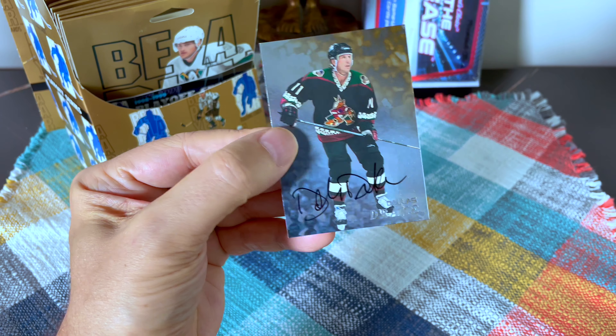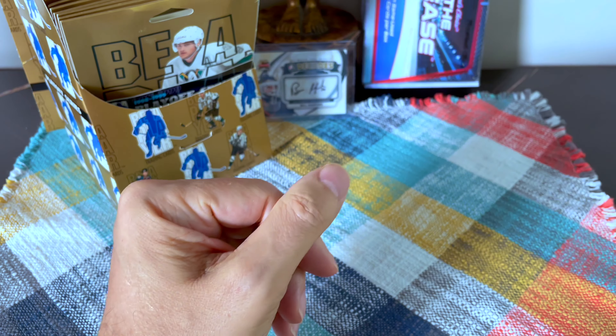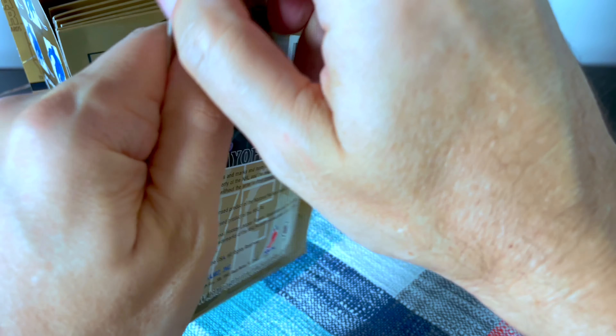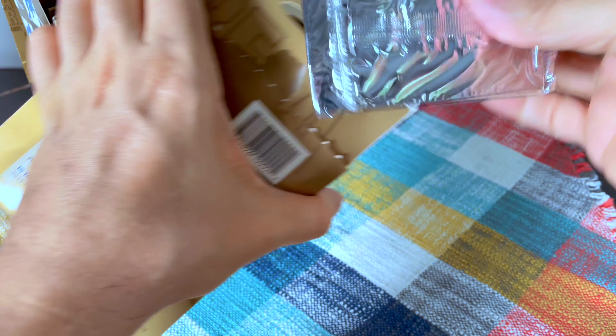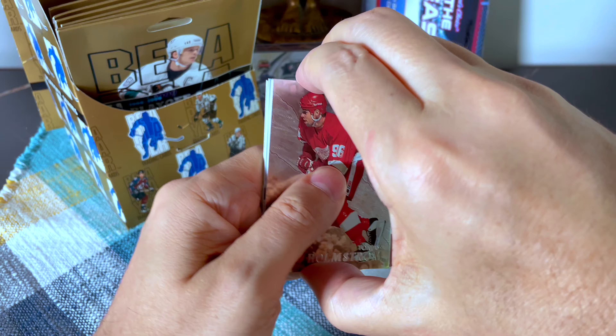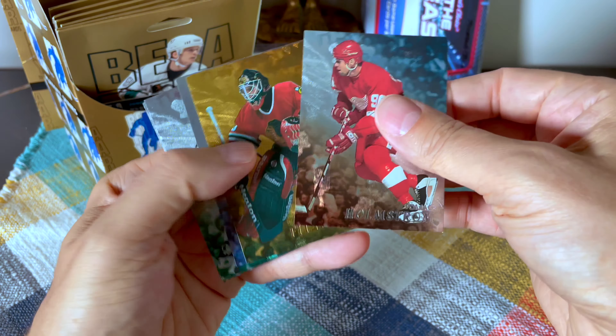Our auto is Dallas Drake. How nice are these old-school autos — so clearly drawn, so diligently done. I always bring up Beliveau and Lafleur, particularly Beliveau; his auto was so glamorous. These cards are still sticking — it's such an issue. There's Thomas Holmstrom — all really decent names.